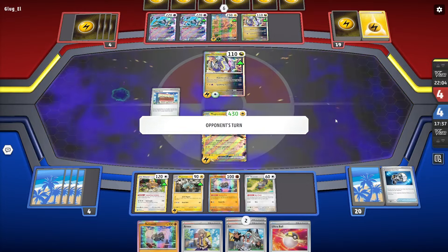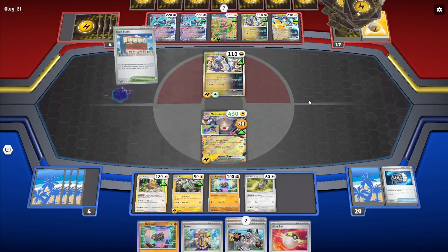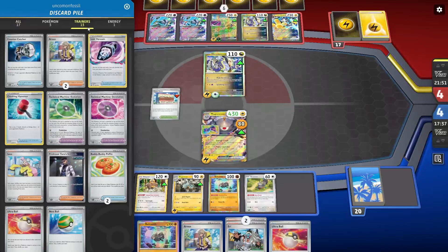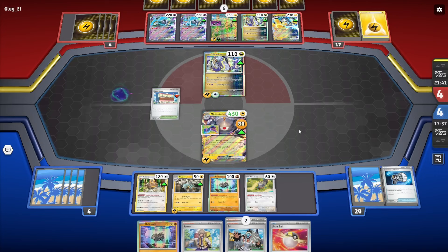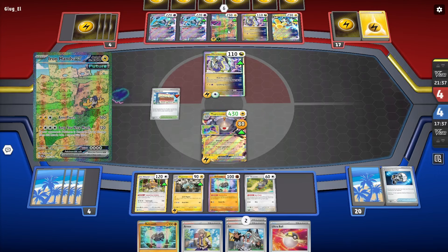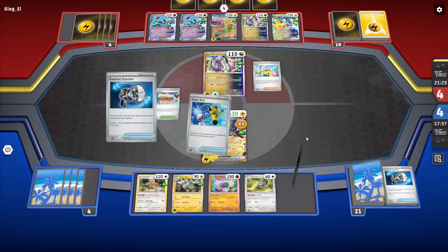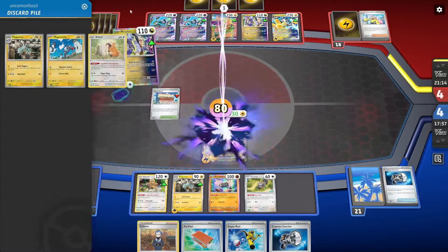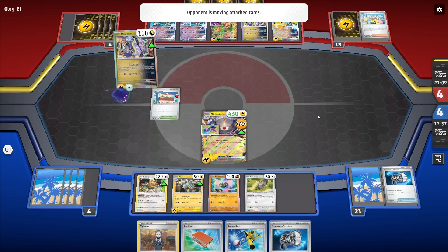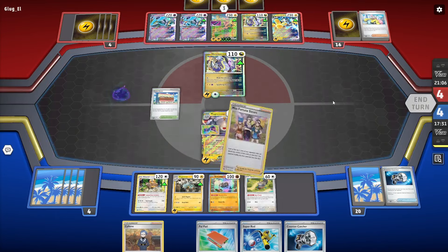At this point I can't gust this turn, but that's okay. I'll probably Ultra Ball away the Relicanth. I'm getting Iona'd - that's okay, I have Skovit. The barrel is a nice setup. If they take a knockout, I have Countercatcher. I really want to get a Magnezone EX into play. They're working through me. I have Countercatcher but can't use that this turn. I have Pal Pad back but don't want to use it yet.